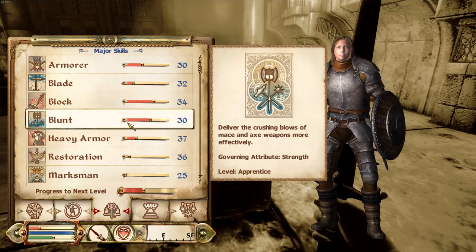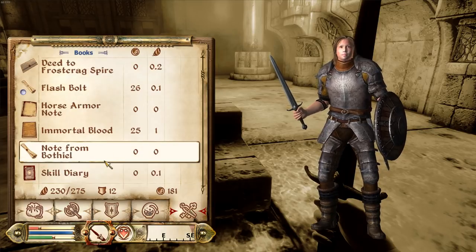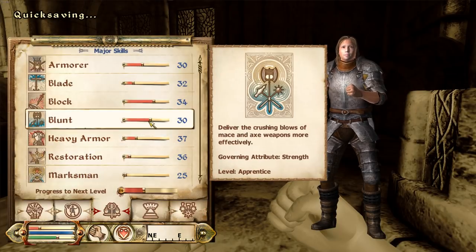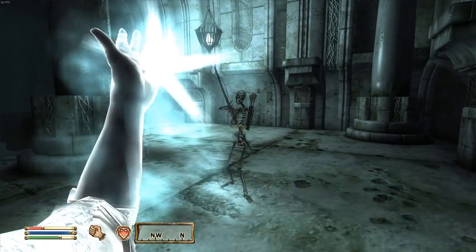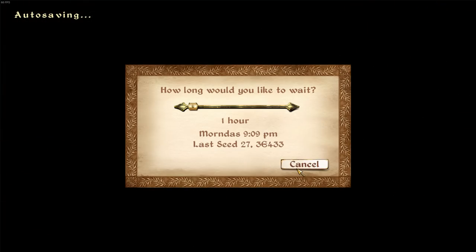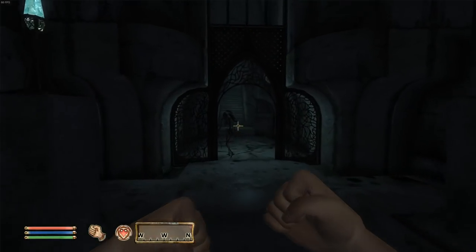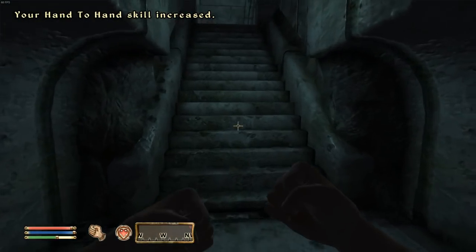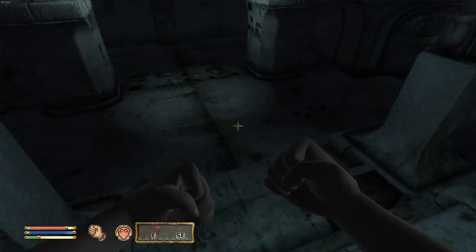We're standing on the switch - that opens it here. Skeletons can be one of the most annoying enemies in this game, super tanky at times. We should check our skill book in case our level goes up - so we have to be careful with blade. Hand-to-hand is kind of our commitment at this point. It takes ten points to level up and as of now we're on two for strength. You can see how much damage your hand-to-hand does if you hover over it.